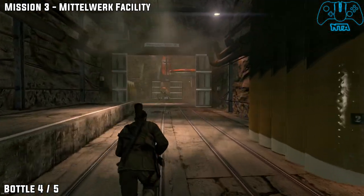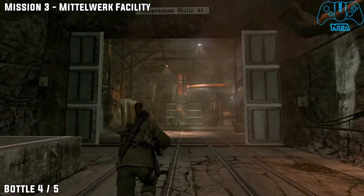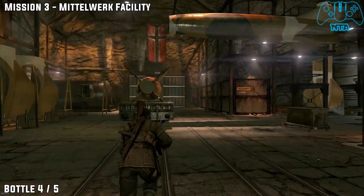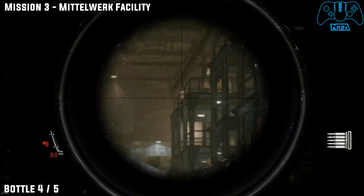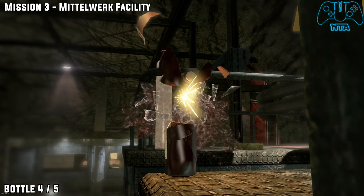Bottle four. Once you have put the satchel charges on all three objectives, this door will unlock. Go in and you'll be in some sort of missile silo area. On the top of the third one on the right you will find bottle number four.